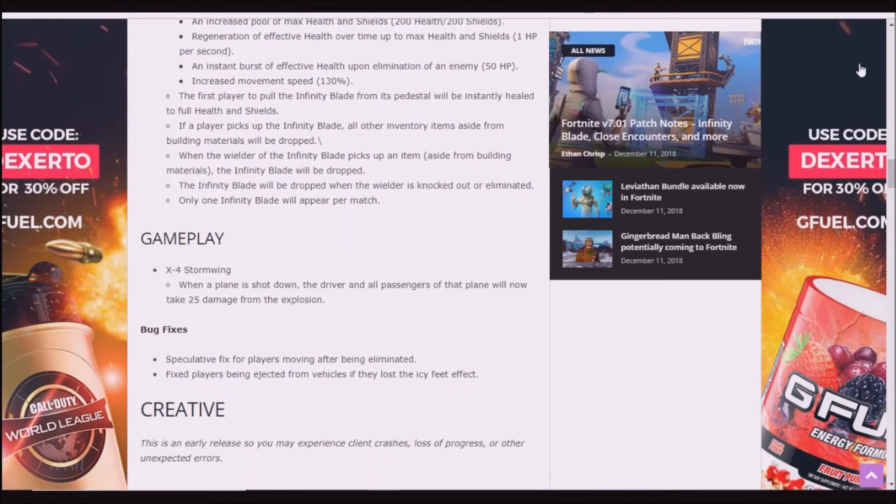If a player picks up the Infinity Blade, all their inventory items aside from building materials will be dropped. When the wielder picks up an item aside from building materials, the Infinity Blade will be dropped. The Infinity Blade will also be dropped when the wielder is knocked out or eliminated. Only one Infinity Blade will appear per match, so we won't have 100 people with the Infinity Blade — that would be insane.